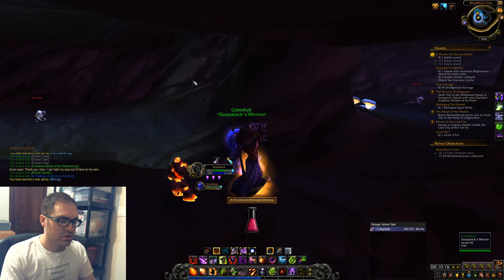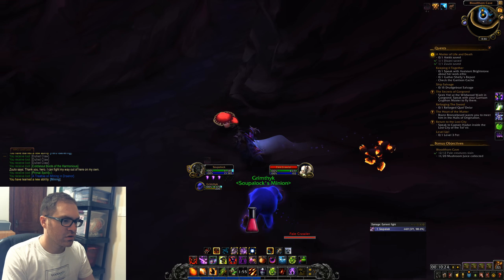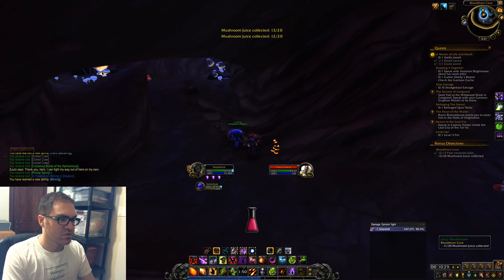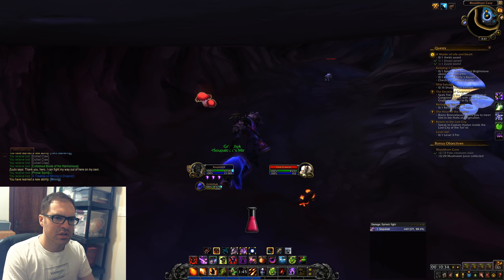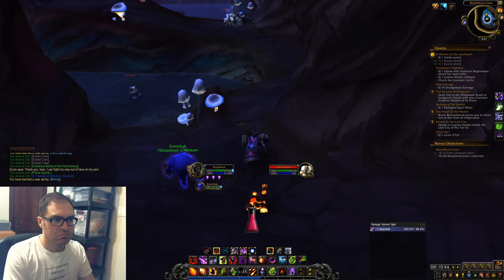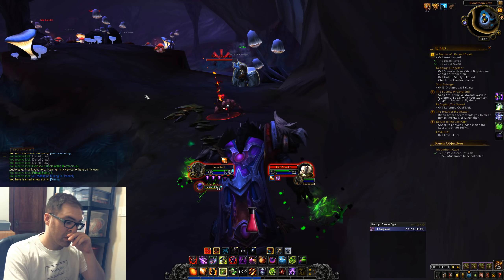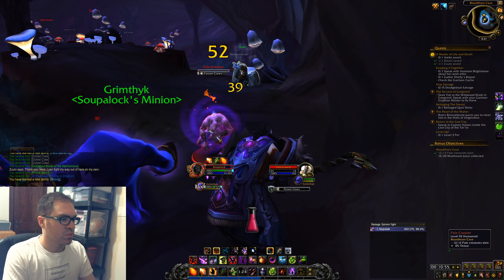We freed two of our three NPCs and need one more around the corner, plus we need nine more juices — though we got two from that last one. We're also going to try to kill the named mob Gorem over here, though I'm not sure how useful it is. Let's walk up here — let's whack him with the staff!